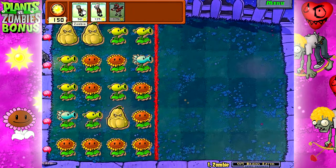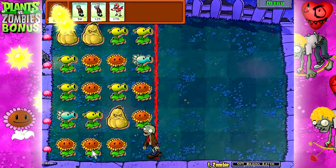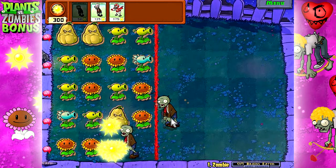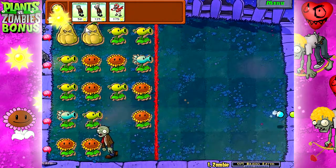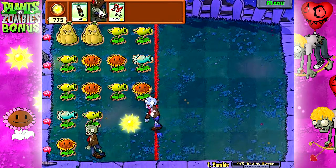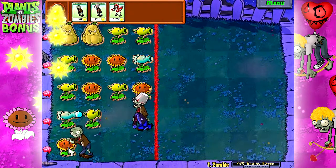I'll explain this to you since there's an easy example right here. You have to figure out a strategic way to clear the rows. When zombies eat sunflowers you get a ton of sun, so it's great that this bottom row is all sunflowers because you get more sun and you can make more plants.